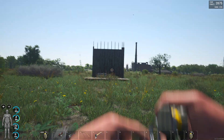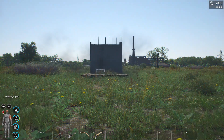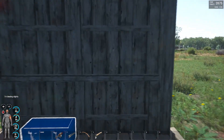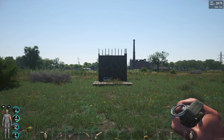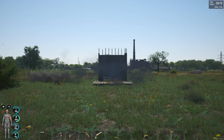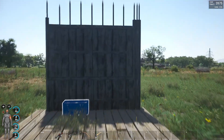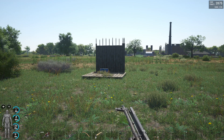It is time for some grenades. Let's have a second throw on grenades. Before going further, let's draw a conclusion on explosive arrows and grenades: explosive arrows do like one to one and a half HP damage, and grenades do between nine and ten damage.